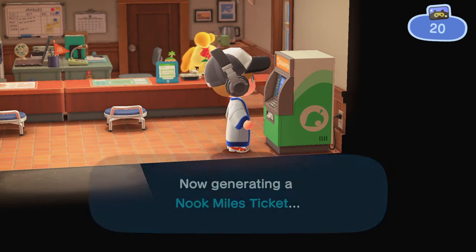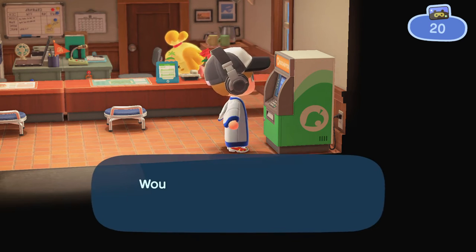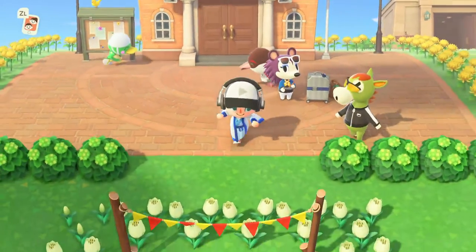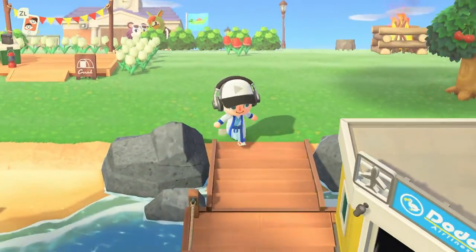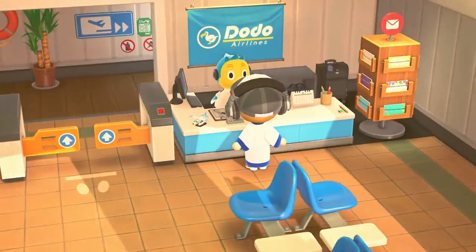Then you will want to go to the Dodo Airlines, and that is where the next step goes. This works most of the time - every once in a while it doesn't work because of the RNG that's kind of required. What we will do is go over to the Dodo Airlines and go talk to Orville - the Dodo bird.